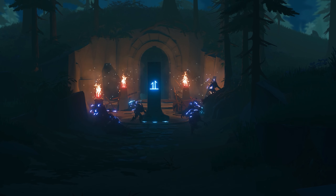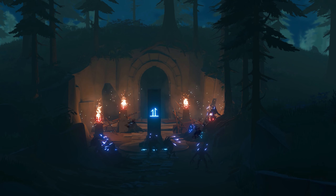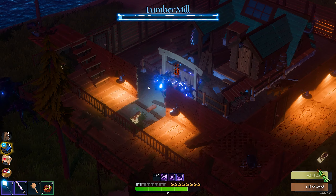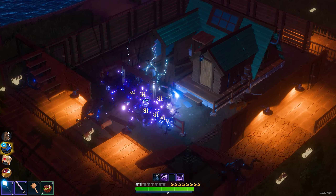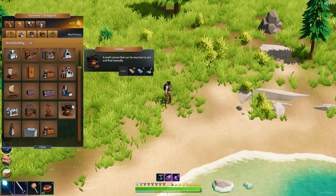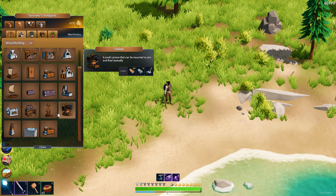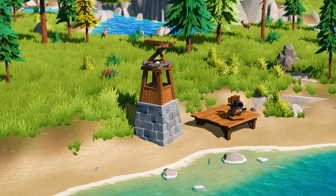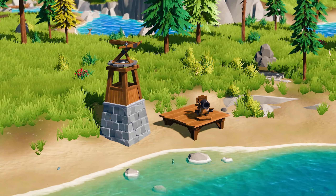Crops will grow 4 times their average speed and newly erected mining outposts will produce resources at a much quicker rate. However, you won't be the only one awake during these lunar events. Voidlings awaken during the Harvest Moon and lurk in the darkness on the islands. During this event you must protect your mining outposts as they can be brutally attacked and damaged by waves of enemies.